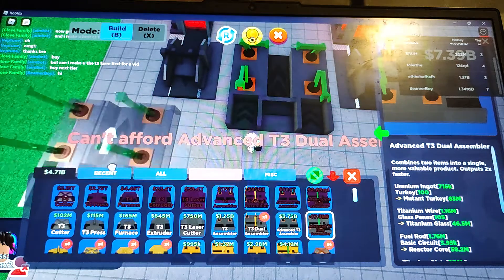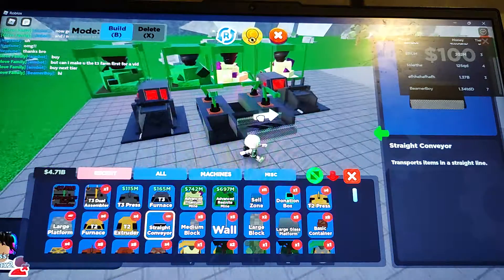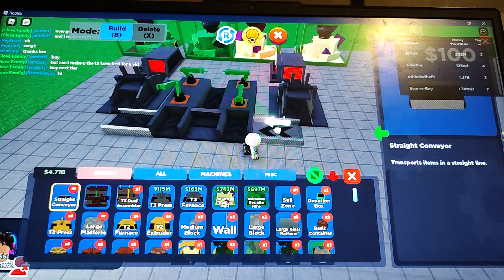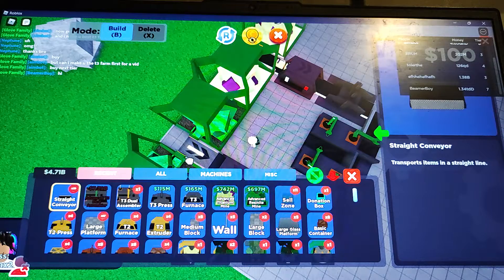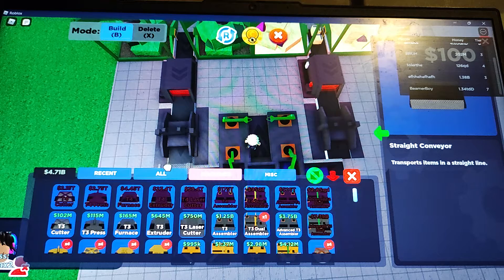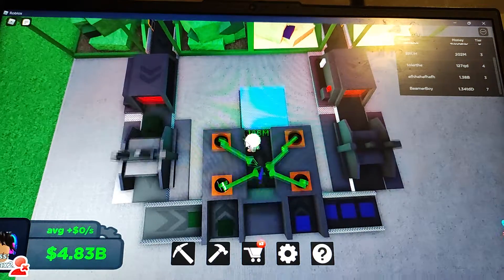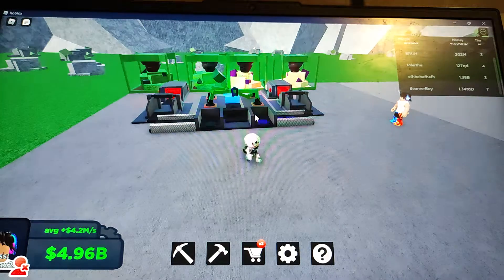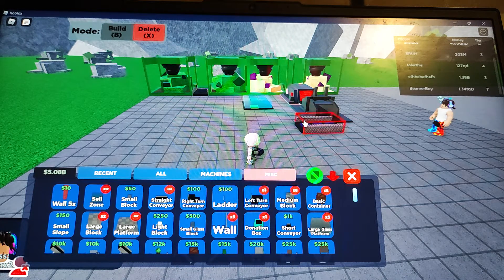Then grab your conveyors, put that like that, and once you do that you just want to connect these and you'll start getting them. It's a double cache right now so they won't give you 16 million, they'll give 126. So that is the best farm for tier three.